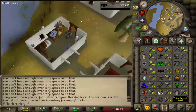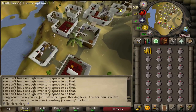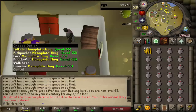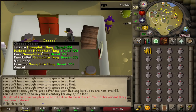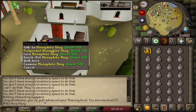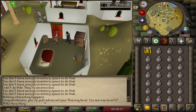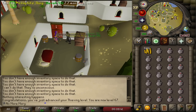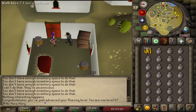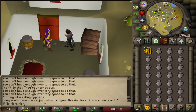Level 65 thieving! We can now thieve from the Menaphite Thugs — we get 138 XP per pickpocket and 100 GP per. Level 67 thieving is our last level here for now. We've got up to 500k cash total, which is enough to buy everything I want. This method is so click-intensive — I'm getting about 180k XP per hour here, whereas Ardy Knights would give ~140k but is basically AFK, just hitting the number five for mouse keys. This is clicking on-tick and it's just way too click-intensive for me at this stage.